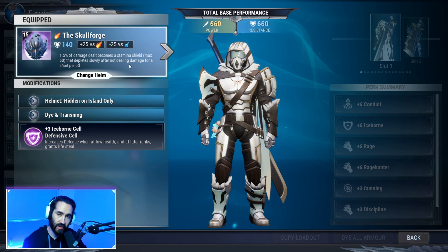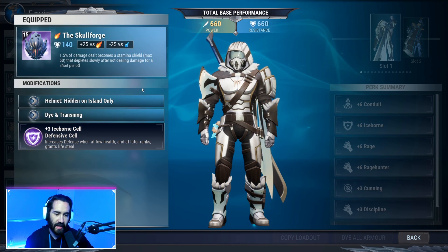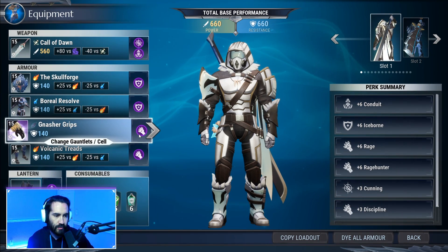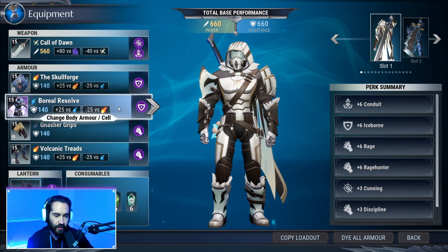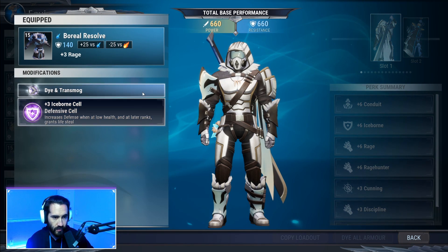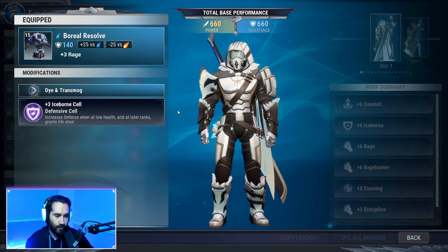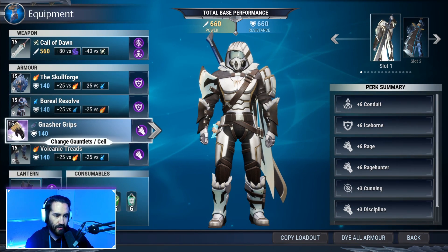The Skull Forge provides a stamina shield based on the amount of damage we're dealing, which means we can spam repeating elements. We also have an Iceborne 3 cell, which rounds out our Iceborne once we get to the next piece — Boreal Resolve. Boreal Resolve has an innate plus three Rage on it, and we put a plus three Iceborne into the defensive slot.